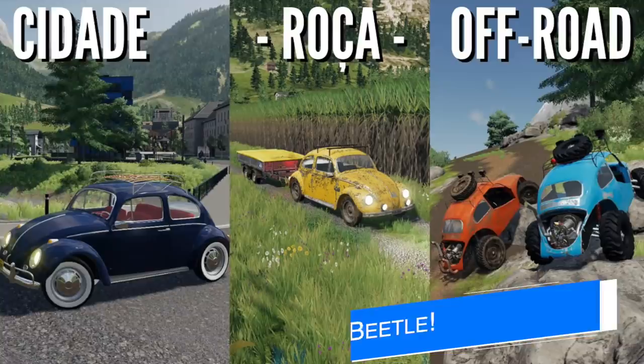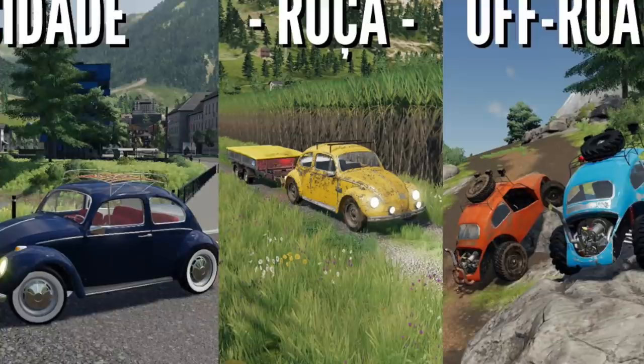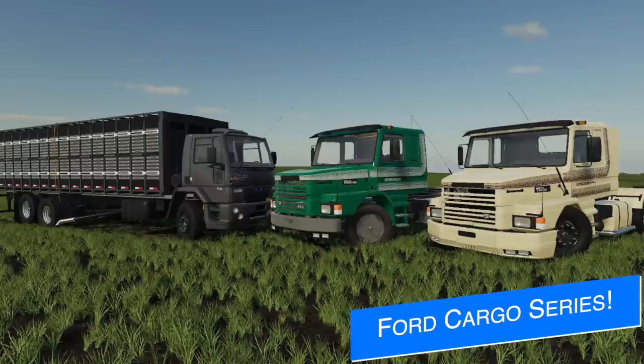Adam's Kong shows off three models coming with their Beetle: the city, country, and off-road versions. As we've seen from previous posts, there will be three different decades represented as well, from the 60s, 70s, and 80s. There will be even more new animations, from gear shifting, accelerator, brake, and clutch as well. Very excited about this mod.